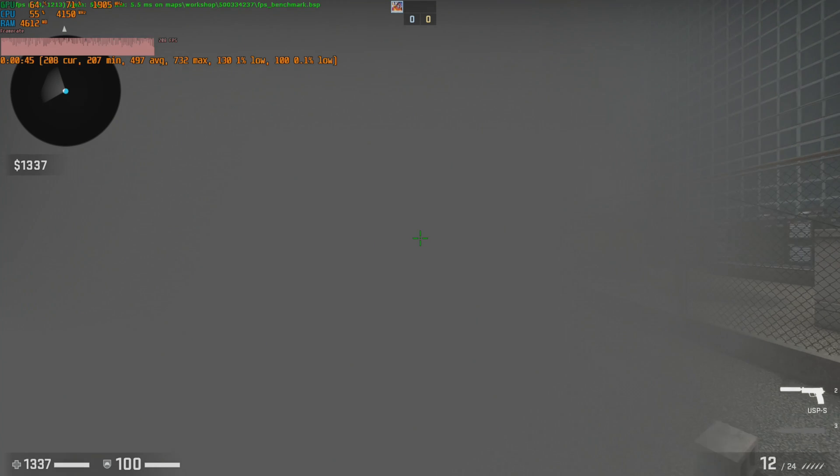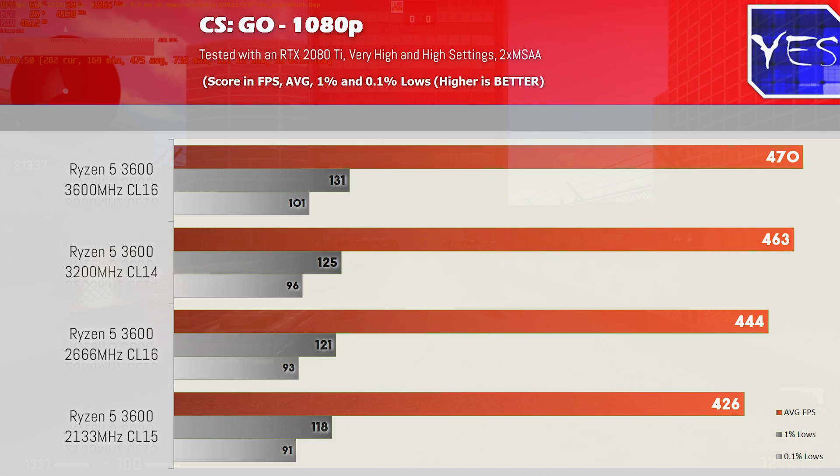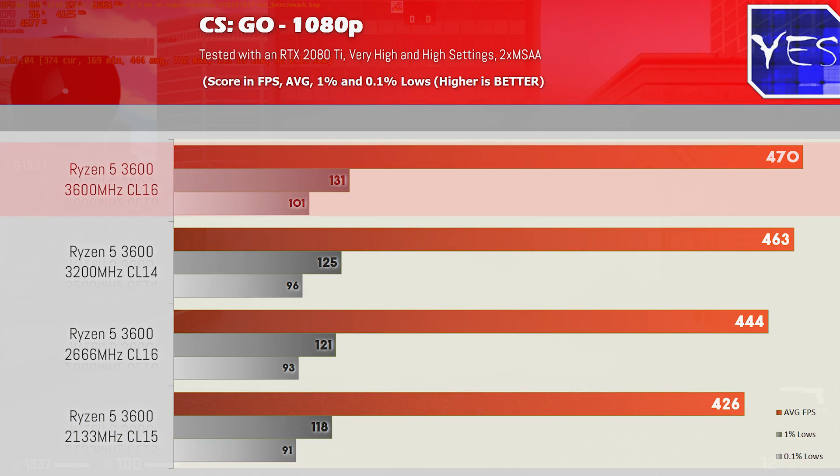The results are in with these benchmarks, and what we saw straight away with the CSGO numbers was that, as expected, the higher you go in memory speeds, the more performance you're going to get — with the worst case scenario being 426 average FPS, versus the best case scenario being 470 average FPS. The difference between 3600 and 3200 megahertz wasn't that much, however.